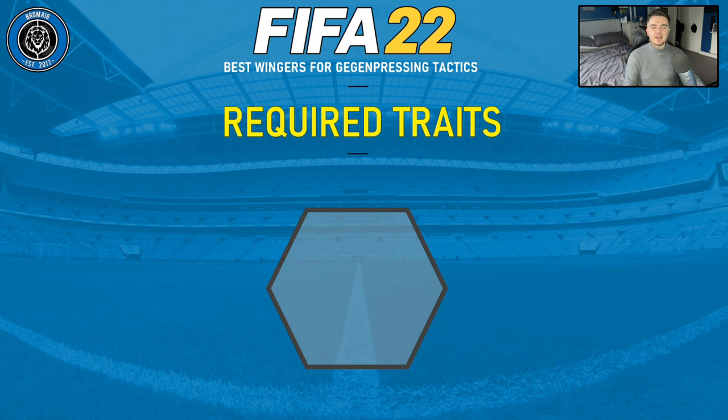Let me talk about the required traits — what do we need for wingers in a gegenpressing system? First, we're looking for interceptions. You're going to want them to win the ball back quickly, and part of that is not necessarily tackling — you want them to intercept the ball cleanly before the pass has even reached its target. We're not looking for 70 or 80 and above; you won't really find that in wingers. Anywhere in the 60s is very good for a winger, in fact probably at the top end.